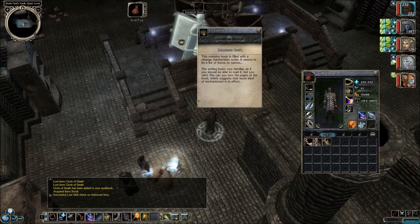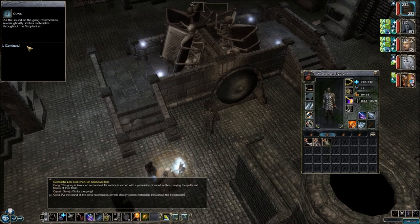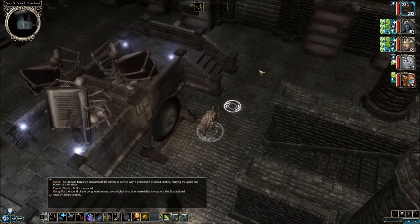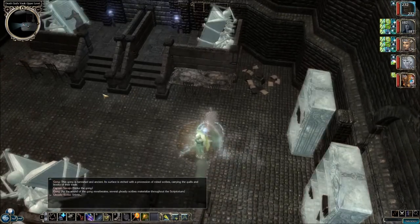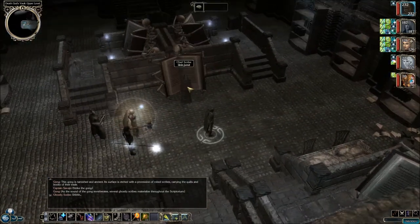This immense book is filled with a strange handwritten script — seems to be items or a list of names. Let's bang this gong. This gong is tarnished and ancient; its surface is etched with a procession of robed scribes carrying the quills and books of their trade. Strike the gong! As the sound of the gong reverberates, several ghostly scribes materialize throughout the Scriptorium. Now we can see them — must have had the effect of a True Seeing spell or something. The only one you can talk to is over here — this is the Chief Scribe, so let's have a word.